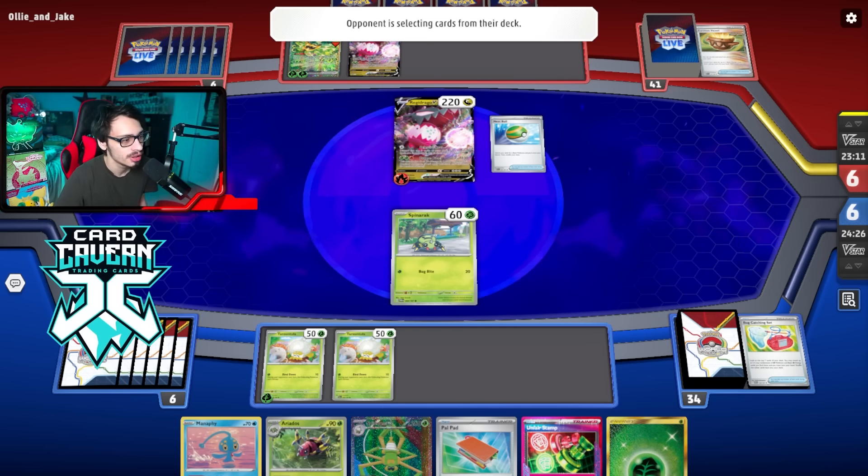That coin flip might have been very game-deciding — that obviously would have grabbed the V-Star. I still don't really have much in hand — it's not like I have the best hand on the planet, but I can make it work. If I can draw an Energy Switch I can attack with the Spite Ops.